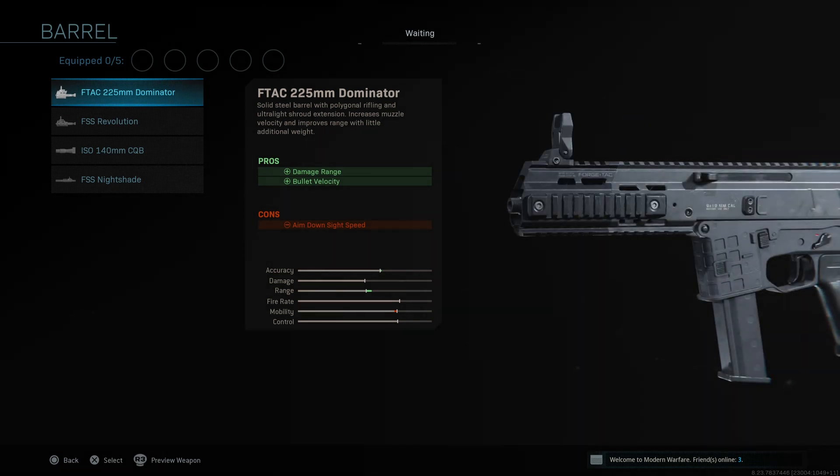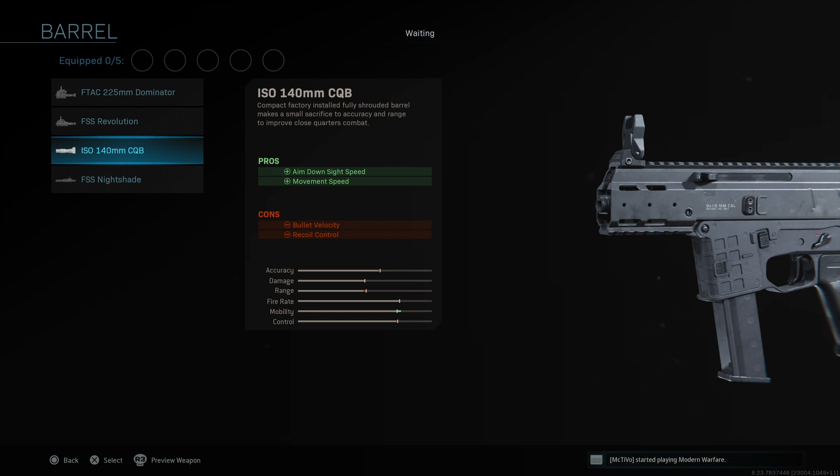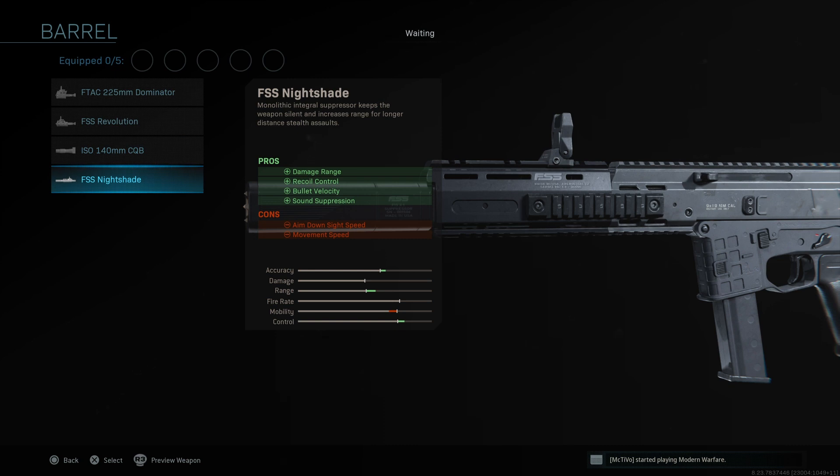For the barrel, I expected to see some new attachments. We've got the 225mm Dominator barrel which increases damage range and bullet velocity with a slight increase in ADS speed. We've got the FSS Revolution which increases accuracy, range, and control with a bigger nerf to mobility. Then there's a close-quarters compact barrel and one that's an integral monolithic suppressor, which is probably going to be really good for Warzone.